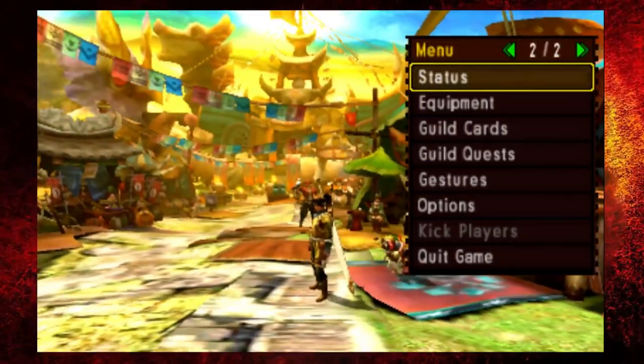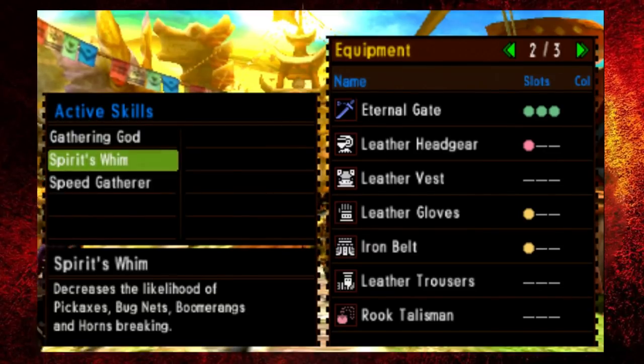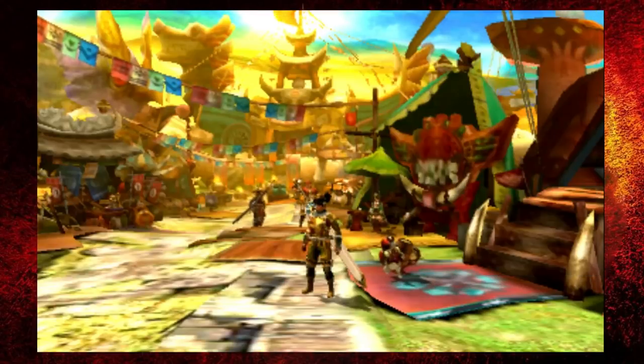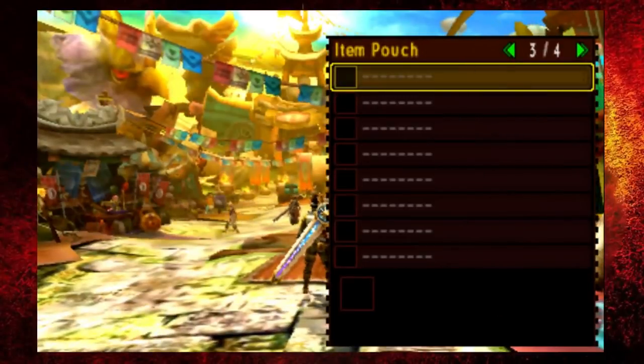Before I forget, the skills I have with this armour: gathering god, which raises the number of times you can gather at a gathering point; spirit's whim, which decreases the likelihood of pickaxes, bug nets, boomerangs, and horns breaking; and speed gatherer, which increases carving, gathering, bug catching, and mining speed. Make sure you've got all your pickaxes ready.